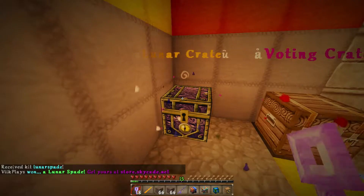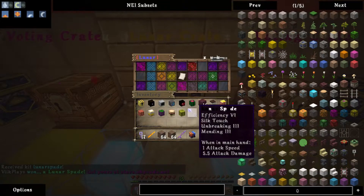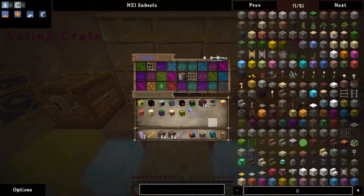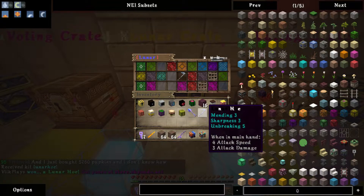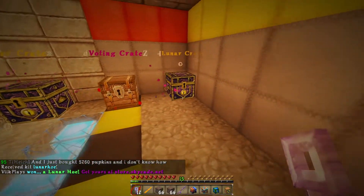A lunar spade! Nice. Can definitely use that. Personally hoping for a pick — please, a pick — and then we can go mining, which is what I really want to do. Ooh, a lunar hoe! Okay. Definitely happy with that.